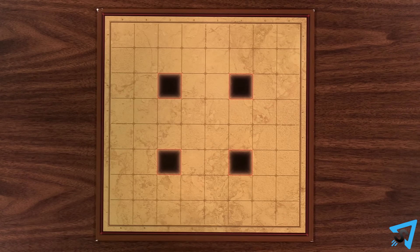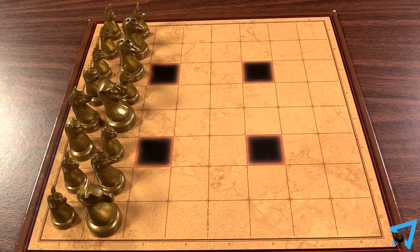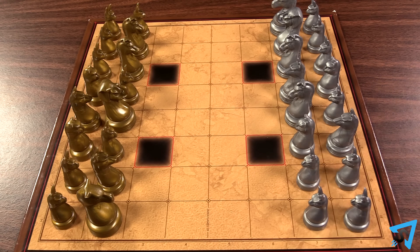Lay out the board between two players. The gold player places their pieces however they like on their closest two rows. Once they have finished, then the silver player places their pieces however they want on their closest two rows.